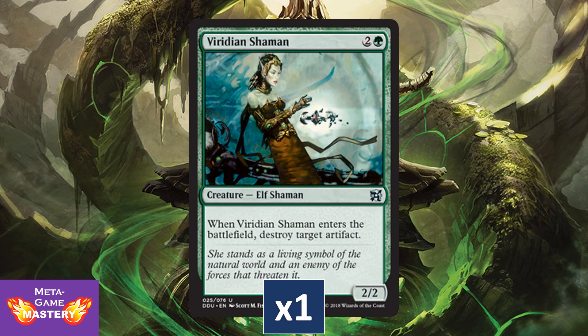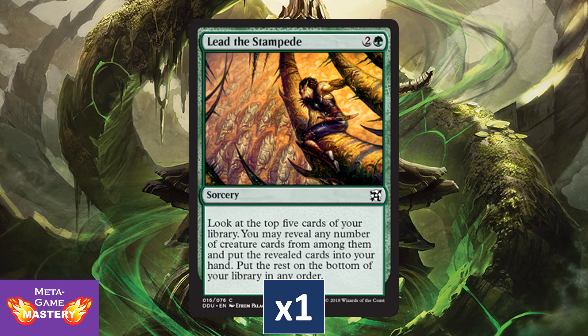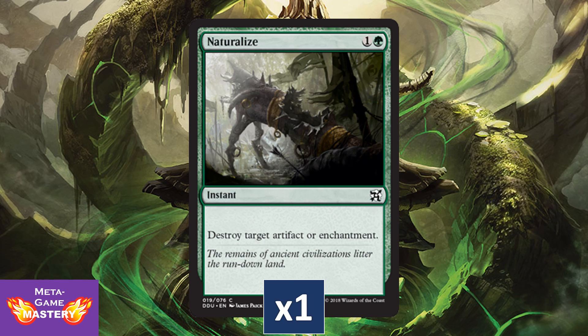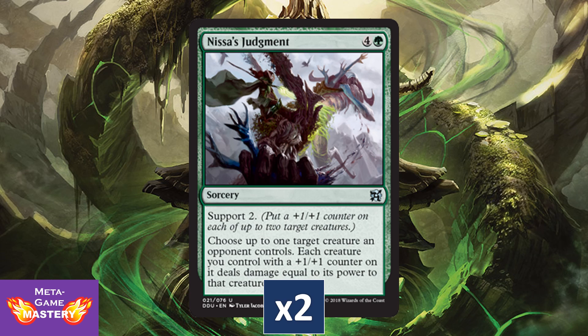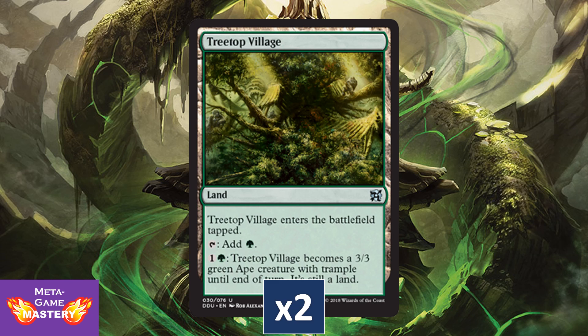Viridian Shaman gets a reprint here — basically a weaker Manglehorn with relevant creature types. Lead the Stampede gets a reprint. Naturalize gets a reprint with great art — I think that looks really good. Nature's Way gets a reprint, two copies in this deck. Sylvan Judgment gets a reprint as well. We'll get two copies of Treetop Village — one of the original man-lands, able to become a 3/3 creature with Trample for only two mana.